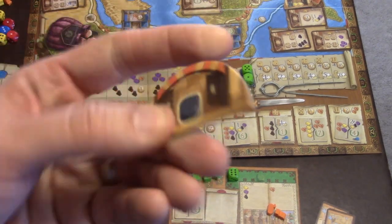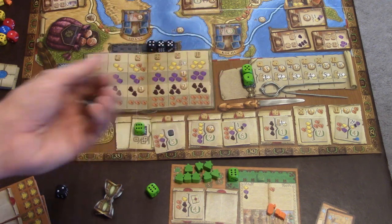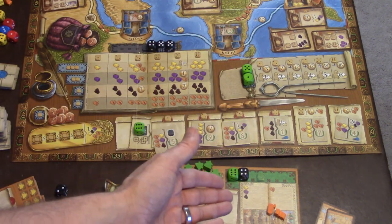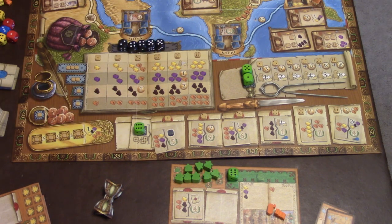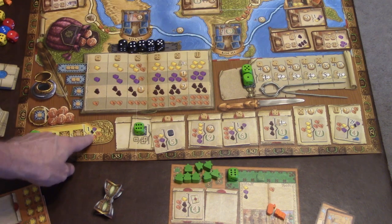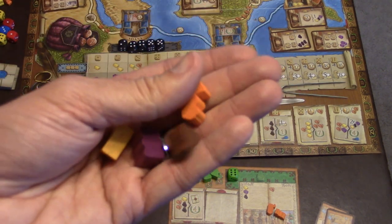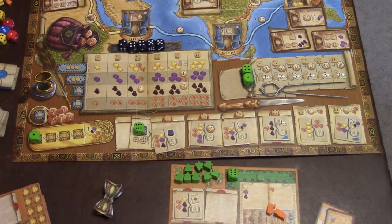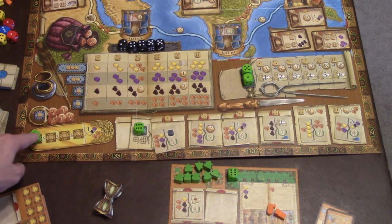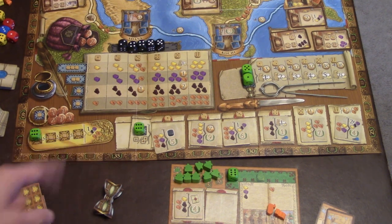Whenever you get a black die — either from traveling to a city or completing a contract — you take one from the pool, roll it, and add it to your player board. You can only use it for that round; after the round ends, it goes back to the pool. Another action is placing any die to claim one of any type of resource or two camels. Resources come in small tokens for cloth, pepper, and gold, plus bigger tokens to signify three of a kind. The next player in that line has to play a die of equal or greater value, and once all four spots are taken, no one else can use it until the next round.